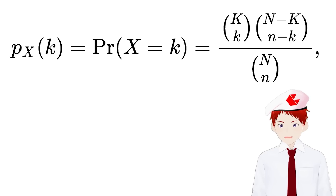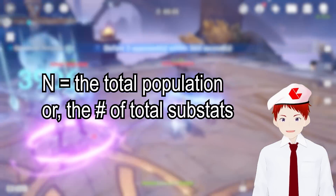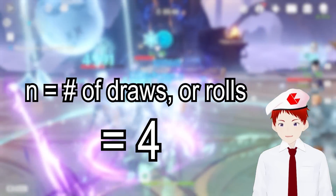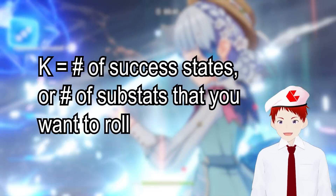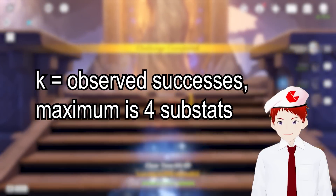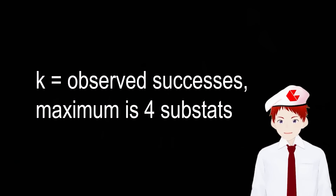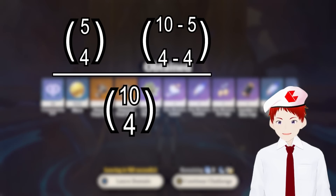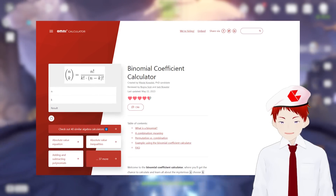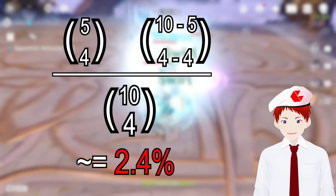Thankfully, some very smart people who are way better at math than I am came up with a solution — the only issue is that I had no idea how to use it. So let's take a look at the variables in this equation. We've got big K, small k, big N, and little n. According to Wikipedia, big N is the population size — in our case, that's the number of possible substats, which is 10. Little n is the number of times you draw from the population — there are four substats per artifact, so 4 draws. Big K is the number of success states in the population — the number of substats we want, which is about 5 of the 10. Little k is the number of observed successes — at maximum, 4. Since we're trying to find the odds of an artifact that has all good substats, we set that to 4. I found a binomial calculator online, plugged in the numbers, and voila! The chances of getting the substats you want on an artifact is roughly 2.4%.